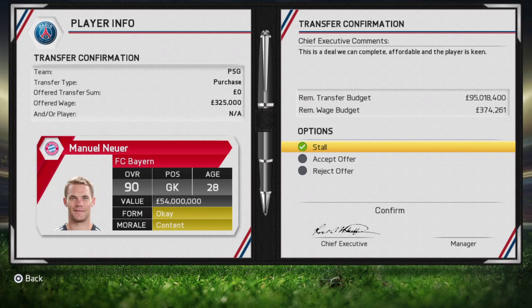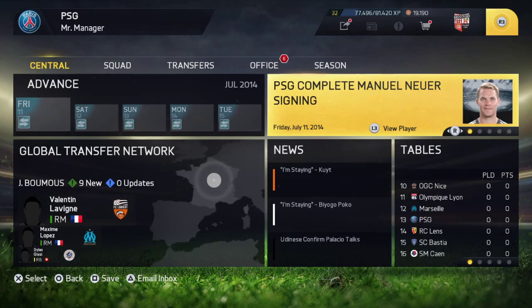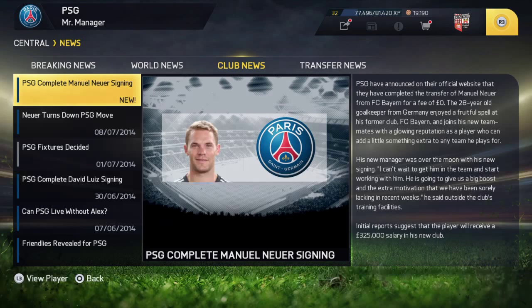If you go to reject you get the wages back. So we've accepted the offer and that is how you get free players — because I just bought Manuel Neuer for nothing. It will say PSG announced on their official website that they have completed the transfer of Manuel Neuer from FC Bayern for a fee of zero pounds. And that's how you get players for free.